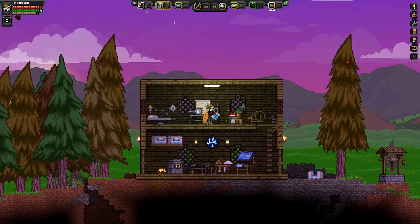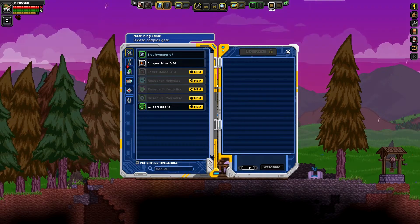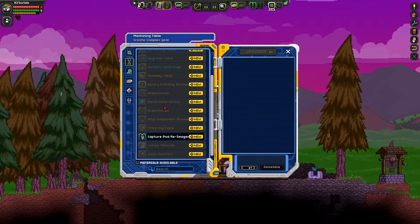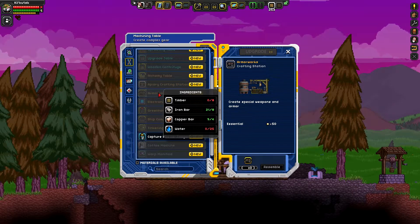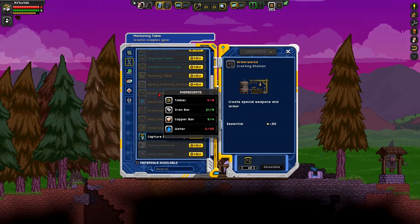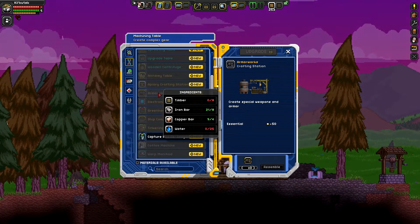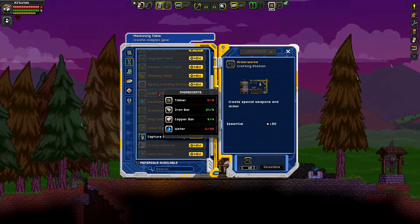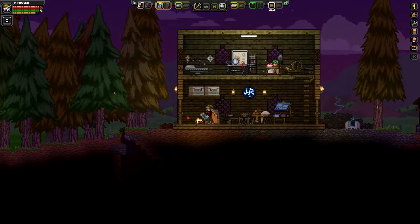We're going to pick up where we left off, as usual. I have no idea what I'm going to build next, and that's not necessarily a problem. I think what I want to work toward is the armor works, because that's going to be the thing I need the most for building weapons and such. That seems like a pretty feasible option right now because I've got the iron bars and the copper bars for it. All I need to get is timber — I should acquire some more wood in general.